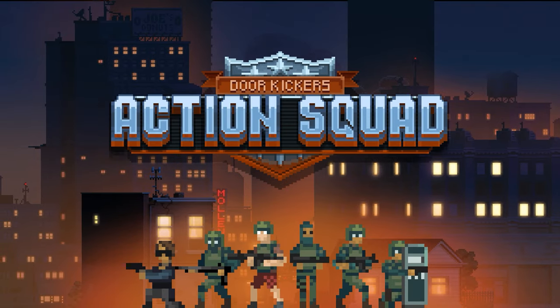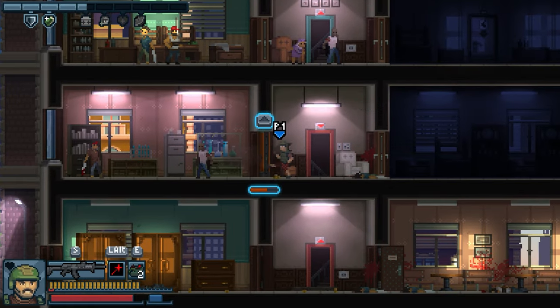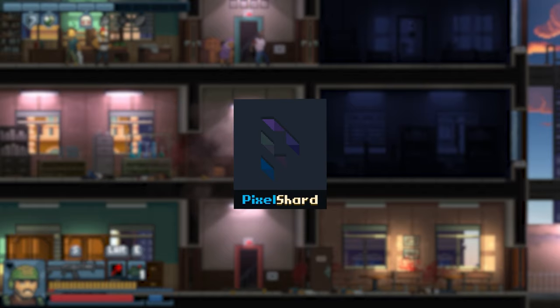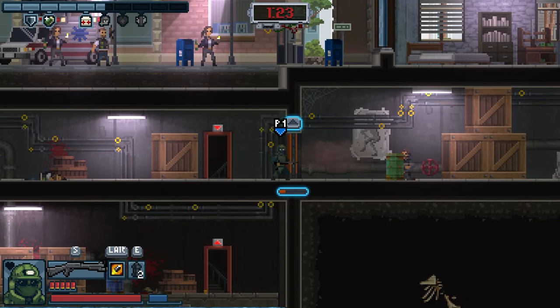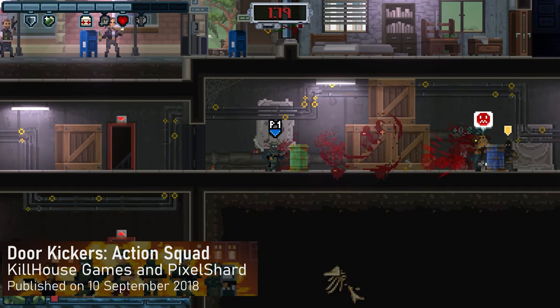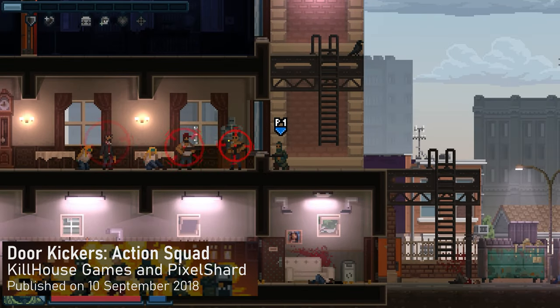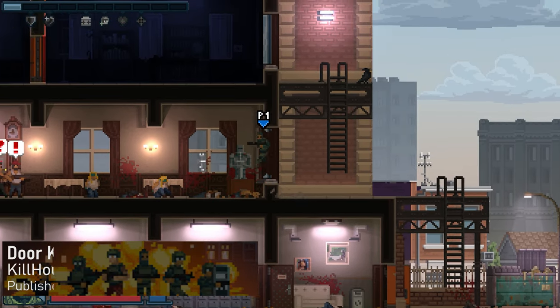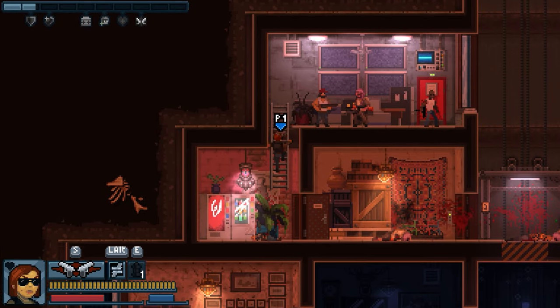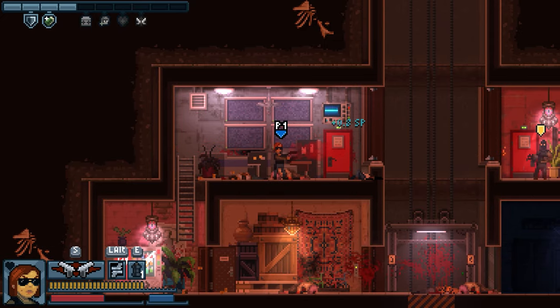Moving on to DoorKickers: Action Squad, an action side-scrolling platform spin-off of the game series created by Killhouse Games in association with Pixelshard Studio, which saw its premiere on Steam on September 10, 2018. Unlike the previous game, this one puts you in the role of a SWAT operator tasked with carrying out special missions, accompanied by retro-style graphics and a cartoonish depiction of violence portrayed less seriously than the rest of the series.